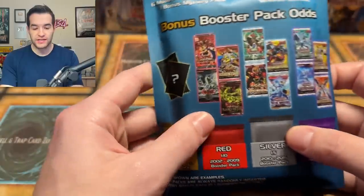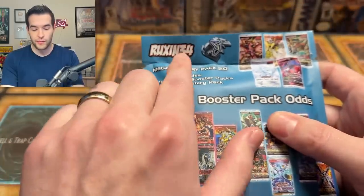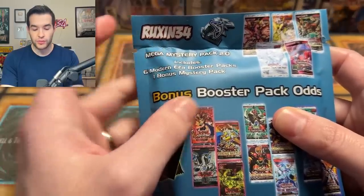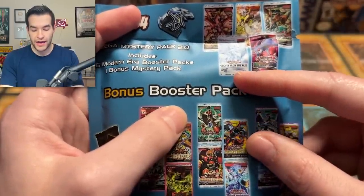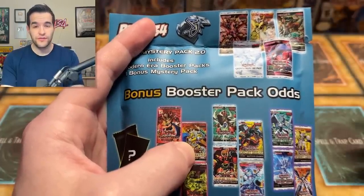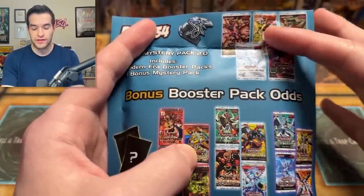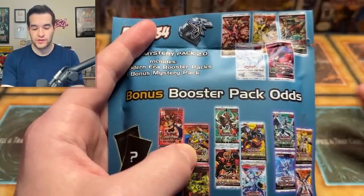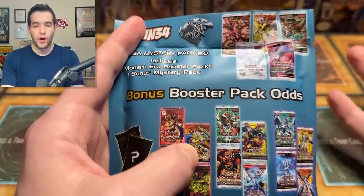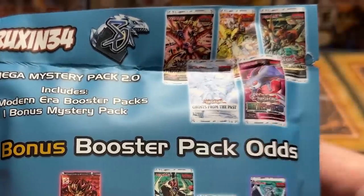So we have the 2.0. We're going to talk about what's inside. The Megary Mystery Pack 2.0 includes six modern era booster packs. Some of the modern era sets you can get go from Battles from the Past, Legend Crystal Revenge, Darkwing Blast — that's a great set — Amazing Defenders, which is getting better because the pearly stuff's getting really expensive, and Photon Hypernova. Really a pretty good variety. The worst one is Amazing Defenders, and that one's not even as bad as it used to be.